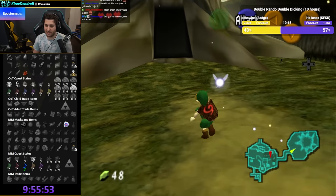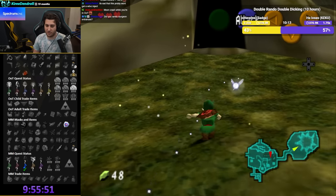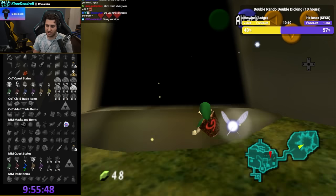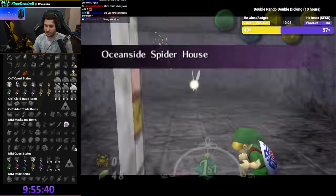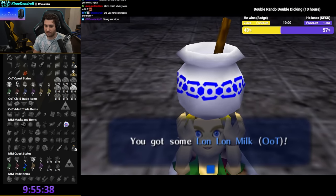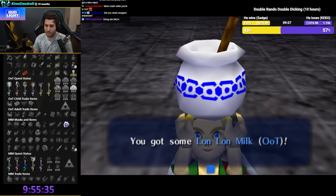Not items — I meant dungeon entrances. So Deku Tree items are not going to be accessible unless I get really lucky. We got some Lon Lon milk from OOT. This is actually really good if I can blow this up — we have easy access to a spider house, we just have to figure out how to blow up that wall.